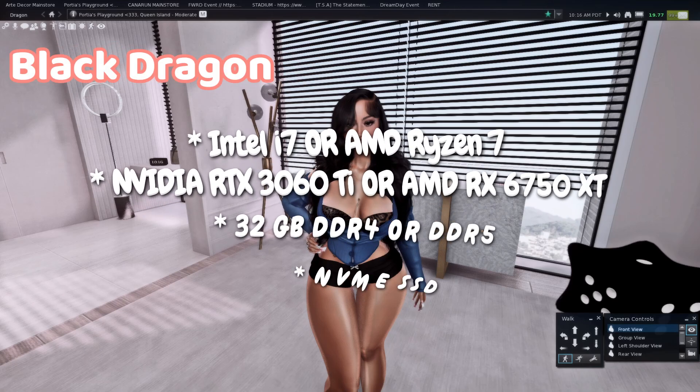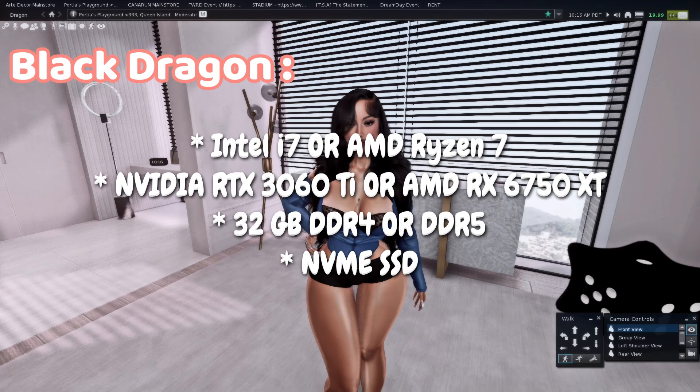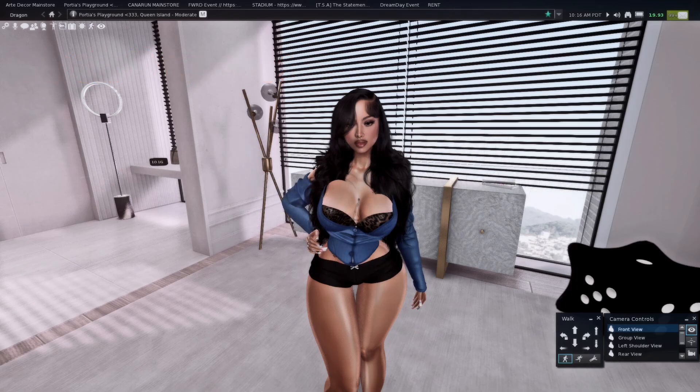For Black Dragon, you'll need: CPU — Intel i7 or AMD Ryzen 7; graphics card — Nvidia RTX 3060 Ti or AMD RX 6750 XT; RAM — 32 gigabytes DDR4 or DDR5; and storage — NVMe SSD. I know the numbers are confusing, so I'll put them all in the description.